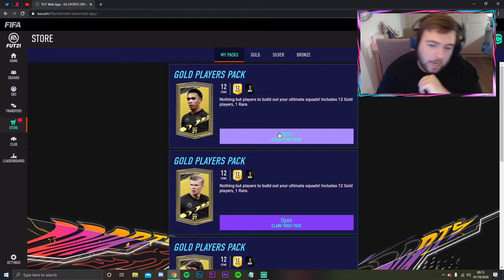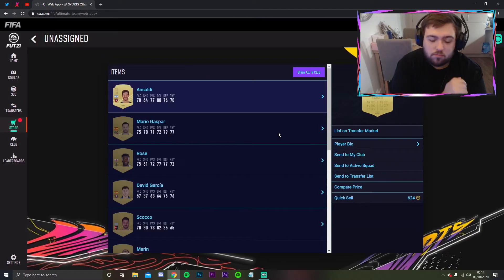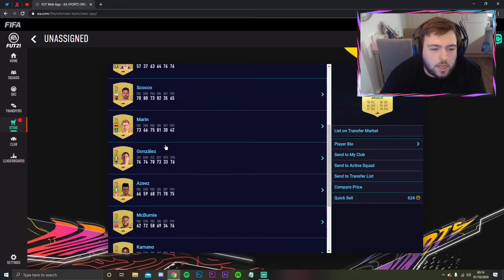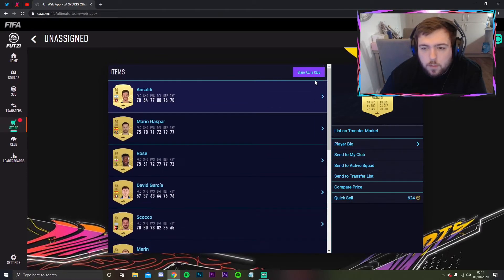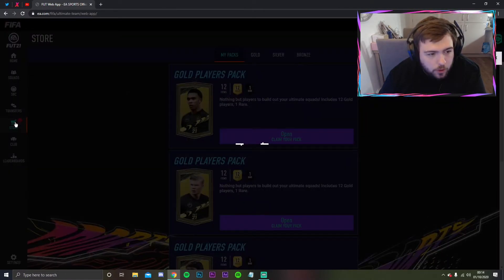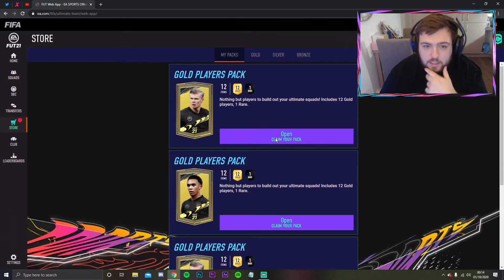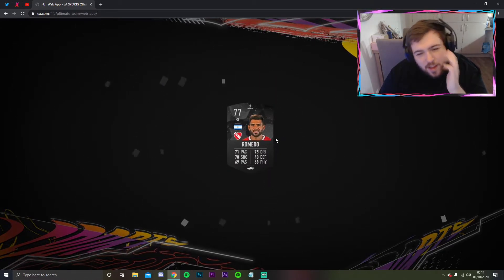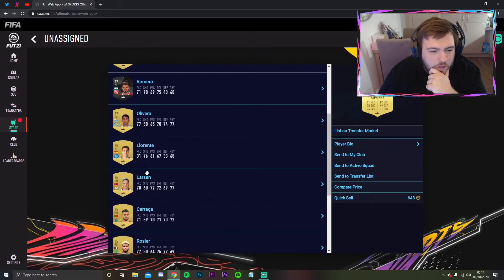A gold players pack next - 78-rated and Saudi, not awful. Mario Gaspar, Danny Rose - any other Prem players? No. Sending all of them to the club because players will be worth money when everything comes out, and keeping them for SBCs. Gold player pack number two - Rafinha, Westwood, Labrente. Not awful at all.